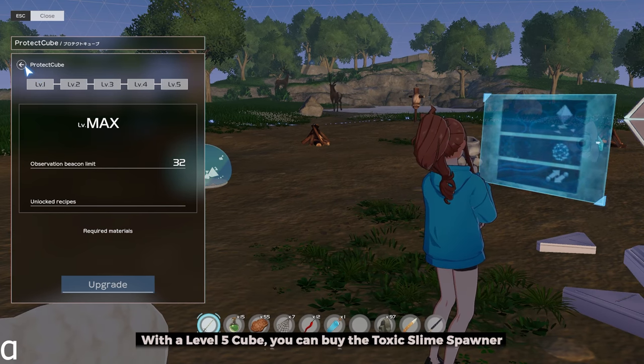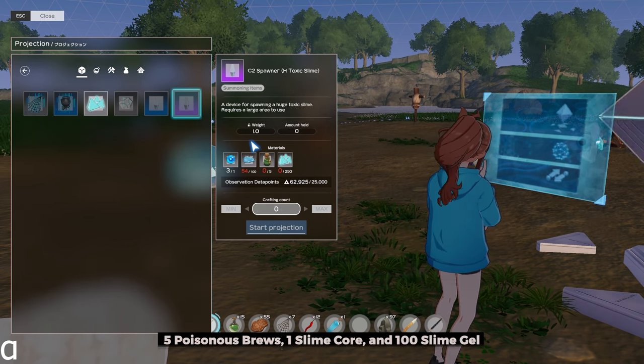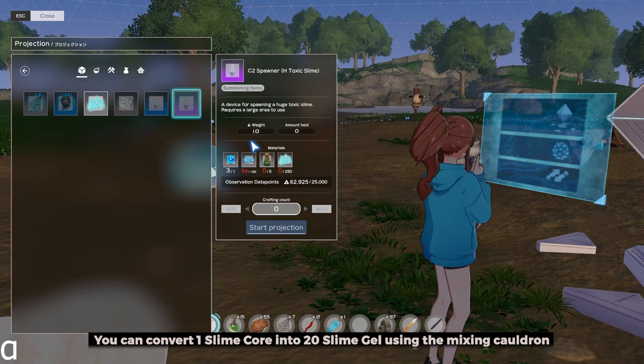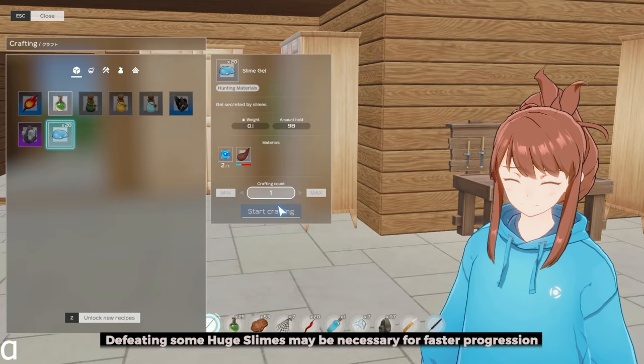With a level 5 cube, you can buy the Toxic Slime Spawner. It costs around 70,000 points, along with poisonous brew, slime core, and slime gels. You can convert one slime core into 20 slime gel using the Mixing Cauldron. Defeating huge slimes may be necessary for faster progression.